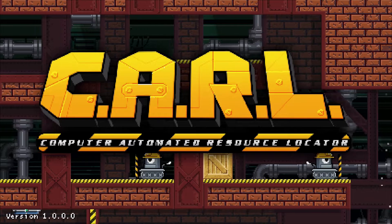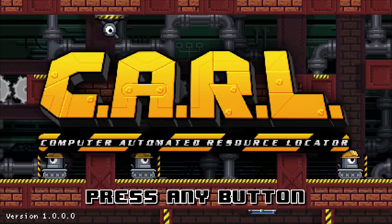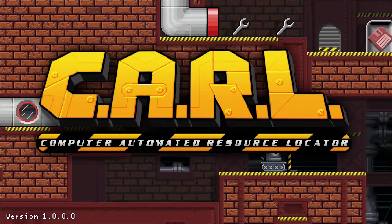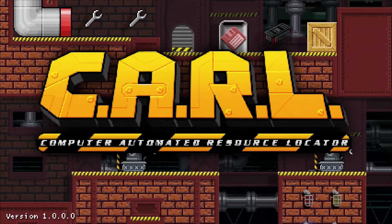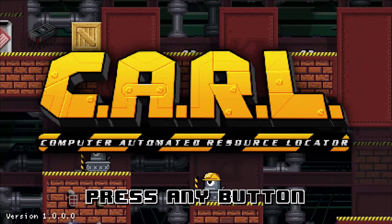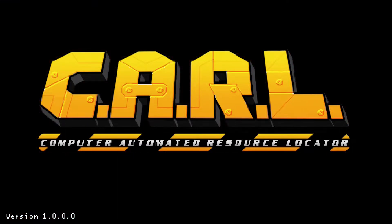Today I'm taking a look at a game called Carl, which is short for Computer Automated Resource Locator. It's actually a game by a fellow YouTuber, a much larger-scope YouTuber that's been doing it for a while. His name — he goes by Nintendrew. I'll have a link to his channel down in the pinned comment and description. Pretty awesome content — primarily Nintendo content, but a lot of history lessons too with pieces of gaming history that he tends to review and talk about.